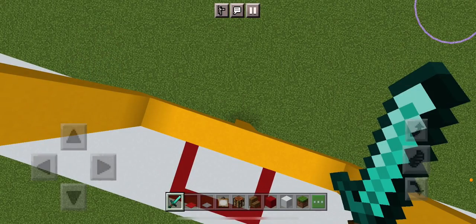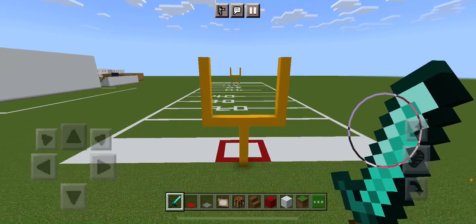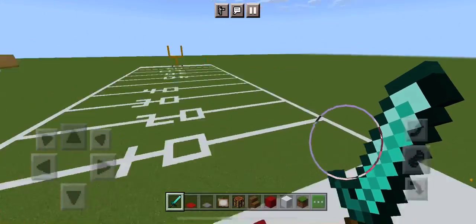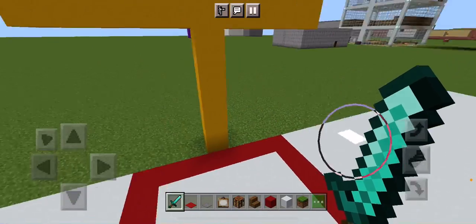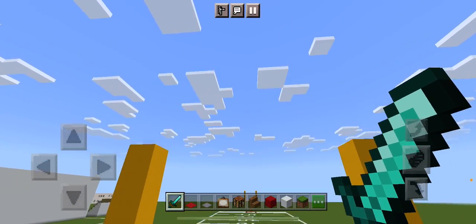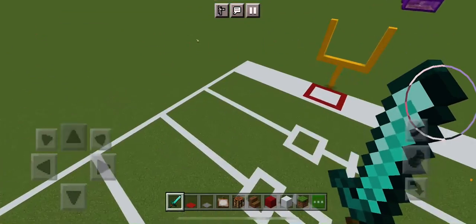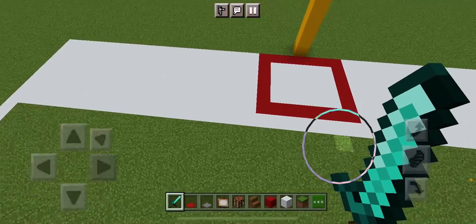Hey guys, today we're gonna be looking at my Minecraft football field. Here is the goal post where you kick the field goal or the extra point — it's pretty big. This is the football goal post, there's two of them, and these are just squares.